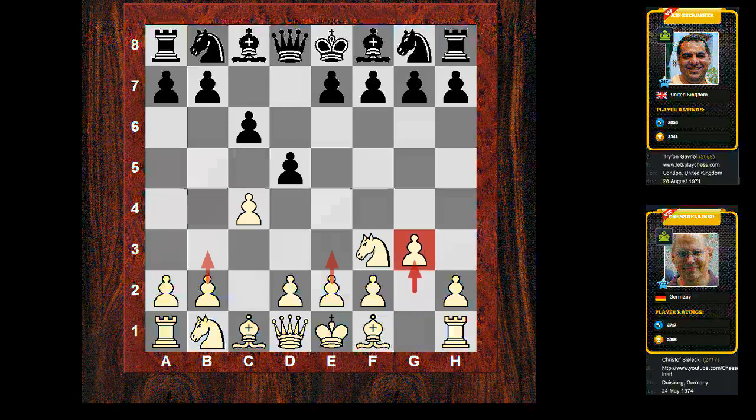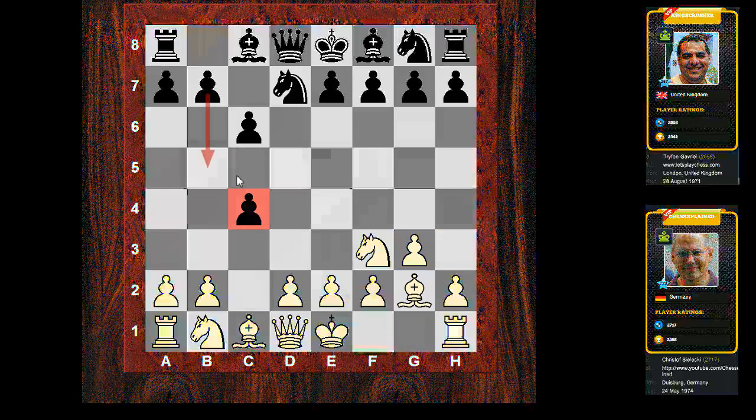G3 is in a way a move white wants to play, but the issue with g3 is that it leaves the c4 pawn unprotected. So it's basically a pawn sacrifice, as black can take the pawn and keep it if he wants to. In fact, he did this — he captured on c4. So now bishop g2, and then he plays knight d7, which is actually a bit of an unusual move order.